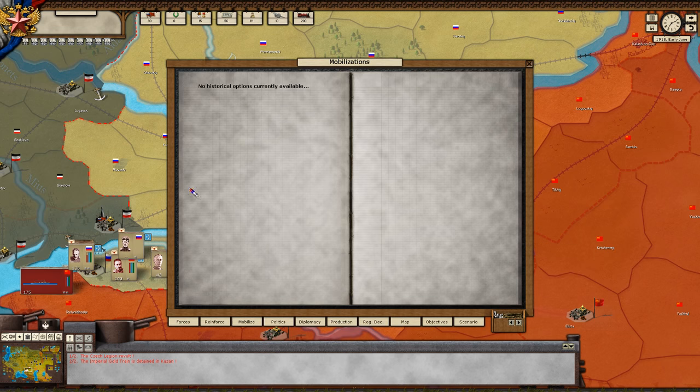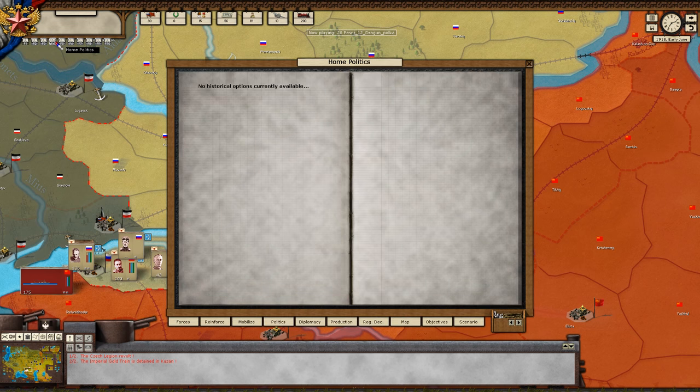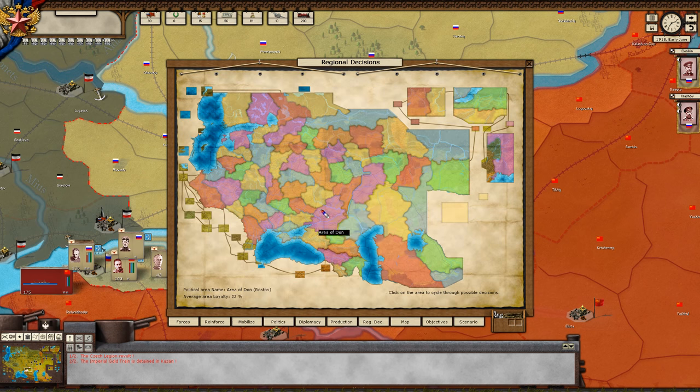Moving on — we have mobilizations, no options available right now. Politics — no options. Diplomatic affairs — no options yet. War production — none yet. We're going to move on to regional decisions, which is quite unique to Revolution Under Siege. I don't quite fully understand this one to be honest, and it doesn't seem we have any options at the moment.